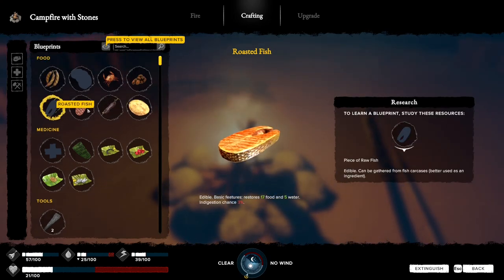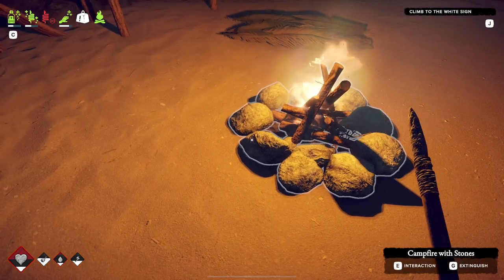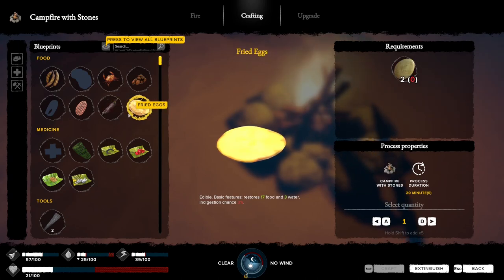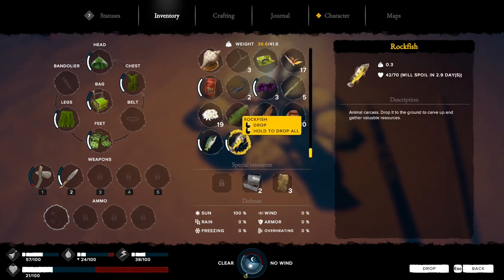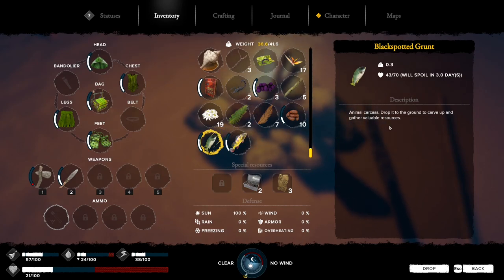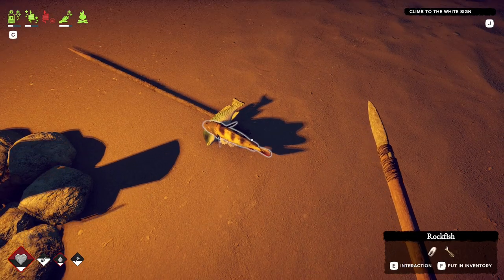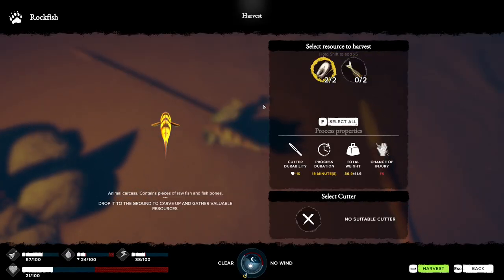Why can't I fillet it? I'm pretty sure I saw - oh, that's the dry stuff. How do I fillet a fish? 'Drop the fish on the ground.' Okay, so nope - pick that back up. Now interact - there we go! Take these.